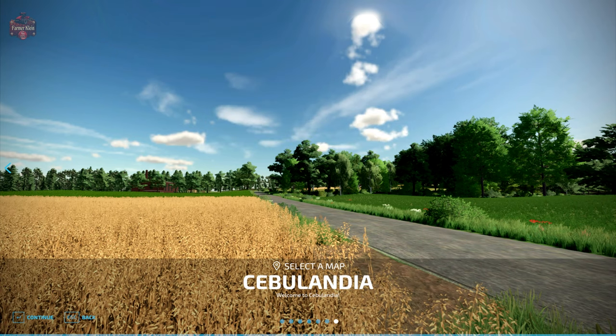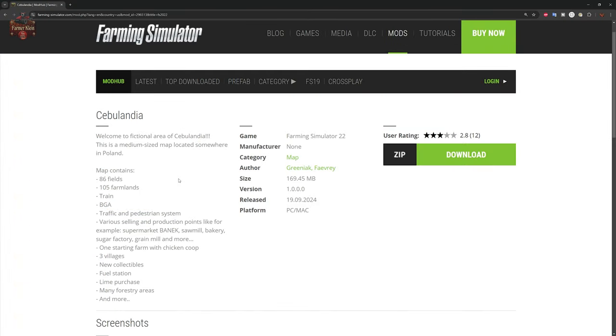Today we're going to take a look at Stebulandia. The Stebulandia map is going to be found over at the FarmingSimulator.com website or the in-game downloadable content menu, and as of the one-point release, this is going to be a PC-only map.